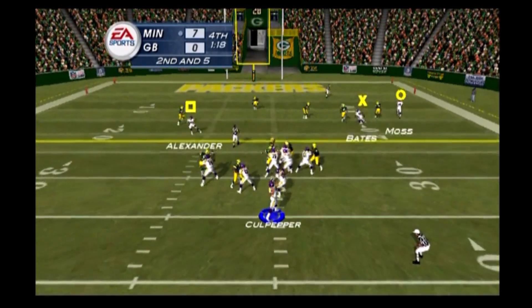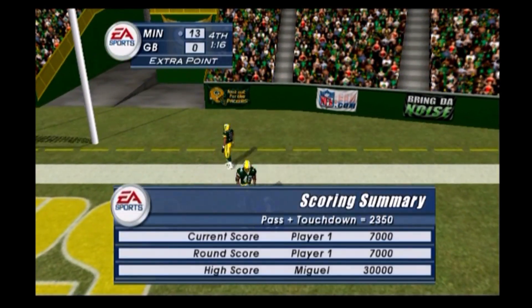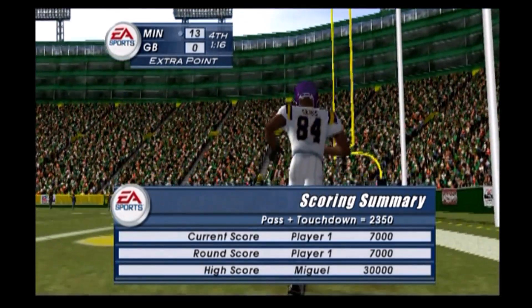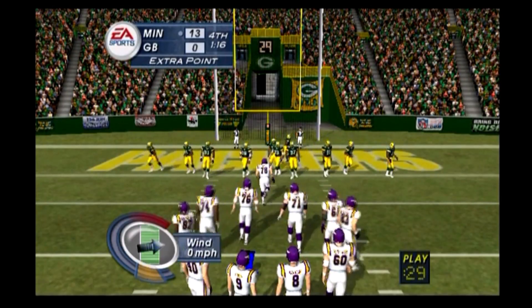He's gonna throw — Culpepper throws it over to his right, hits his receiver. He stepped up and made a terrific throw and it went for the touchdown. That guy knew exactly how far he had to go to cross the goal line to get in there for the score. Once again, a touchdown pass.